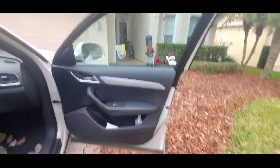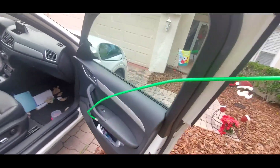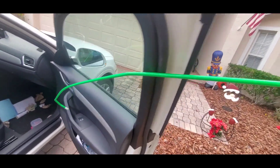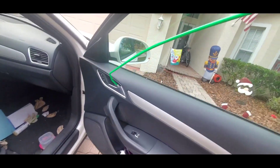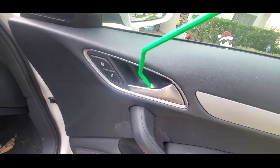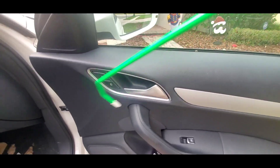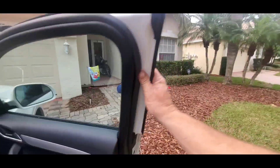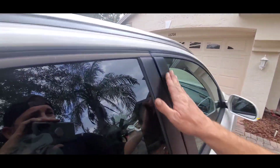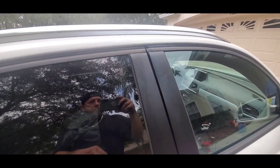Now that the door is open and the alarm is off, let me show you with a better view. I come through the door with the reach tool — as you can see, it doesn't scratch the paint or tear the weather stripping. I come over to the door handle, hook it, and pull the door handle back. When you do that, it unlocks the vehicle. No scratches to your door panel, no tearing to the weather stripping, and when you shut the door it's nice and tight and flush — not bowed or bent anywhere, so no air or water will get in.